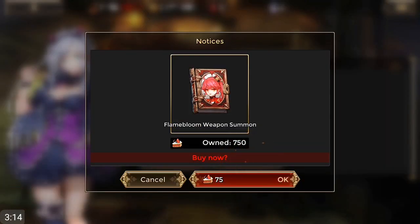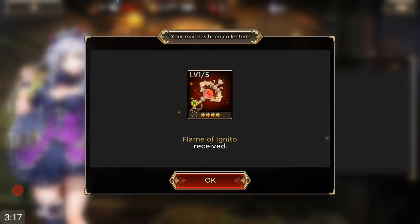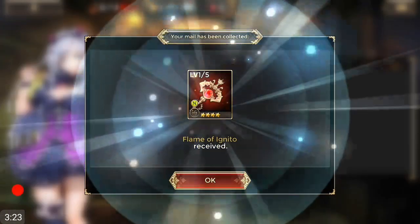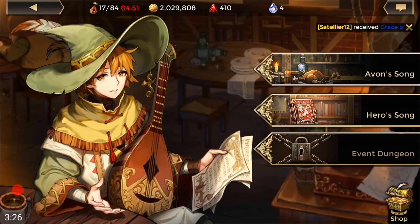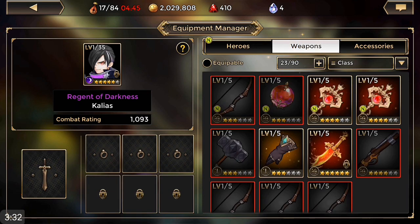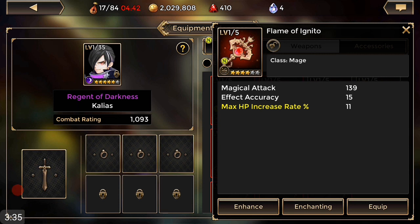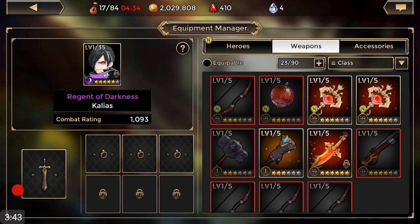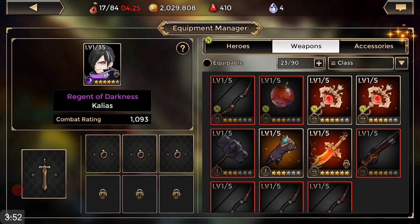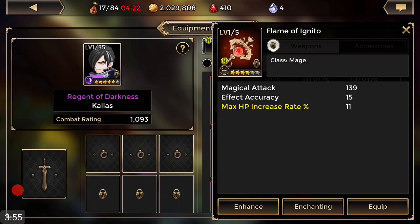Let's open a weapon and see what we get. We got the Ignito. We'll get another weapon — we'll even this out and get two weapons. We got magical attack, effect accuracy which is really good, and max HP increase for a little tankiness. We can re-roll that. This one has crit damage, which is pretty good — I definitely like it, especially for mage weapons.